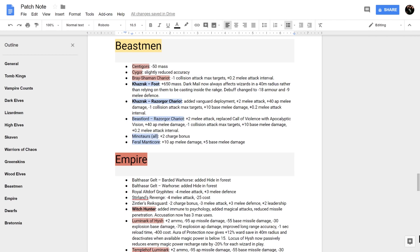Beastmen: Slaangors, Sigvald Minotaurs, and Bray Shamans got small nerfs. Slaangors have slightly reduced accuracy and Gors have a slight mass reduction. The big thing is Khazrak: he got a 650 mass buff, and his Dark Mail now always affects Wizards in a 40-meter radius rather than requiring them to be actively casting inside the range. The buff changed to minus 18 armor and minus 9 melee defense. His Razor Gore Chariot got the chariot treatment: plus 2 melee attack, Vanguard deployment, plus 40 AP melee damage, and plus 10 base melee damage. Minotaurs are fiercer on the charge and Feral Manticores fall in line with the general Manticore buff.